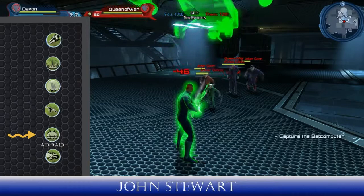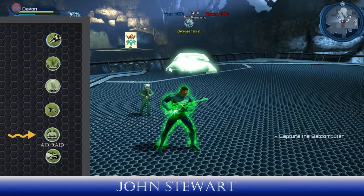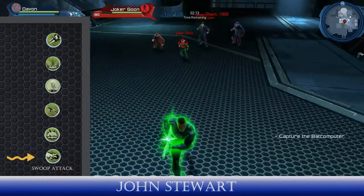As you saw, the Joker goon that was behind the helicopter wasn't affected. The last skill on his bar is a simple Swoop Attack that we've seen on other Legends characters, where he swoops down and knocks your enemy back while dealing damage. This is also a cone AoE. And as I've mentioned in other videos, Swoop Attack is safe to use against blocking targets.